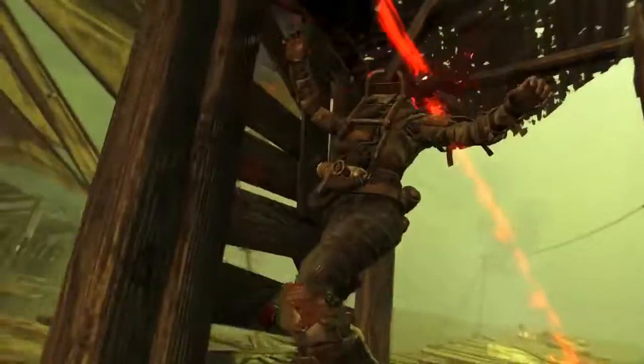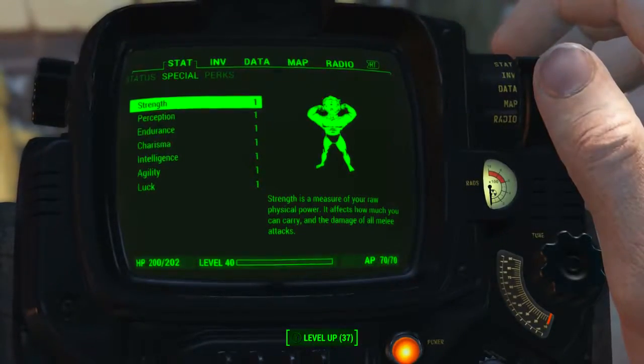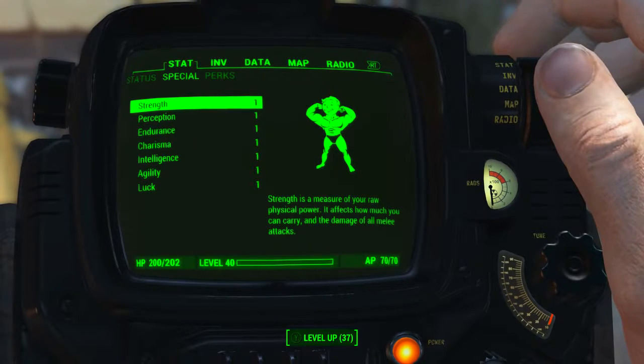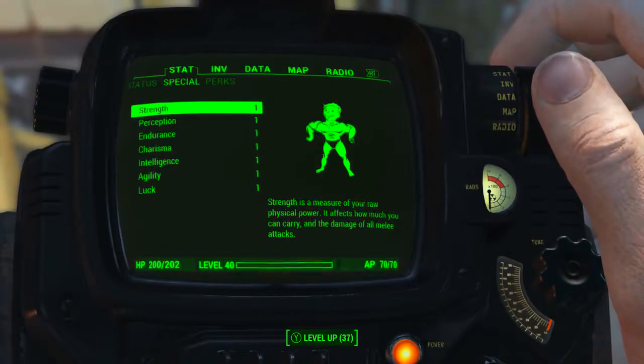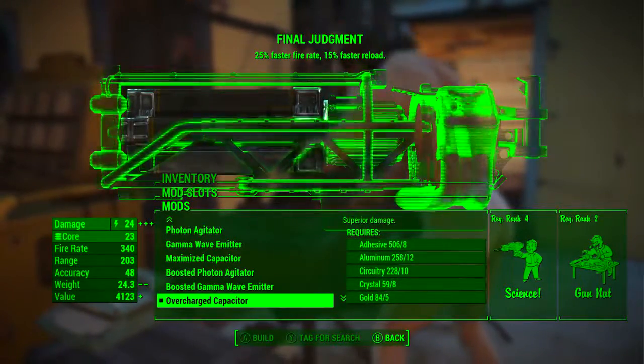Now that we have acquired Final Judgement via any one of those methods, let's take a look at the stats. As always, before looking at Final Judgement's base stats, I have reduced all of my character's SPECIAL attribute stats to one. I also have no perk, bobblehead, or magazine effects applied — this will give us the absolute minimum base stats of Final Judgement. You will have to make a choice between the standard barrel and the charging barrels, and in this video we're going to be looking at both.